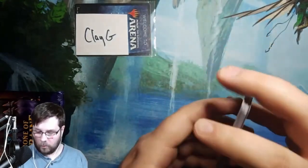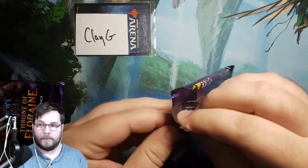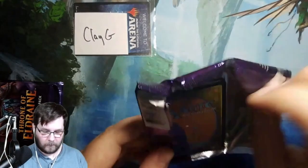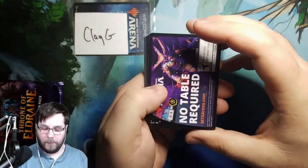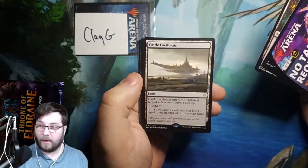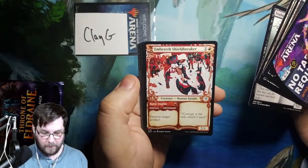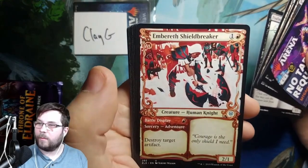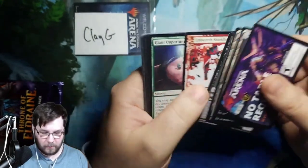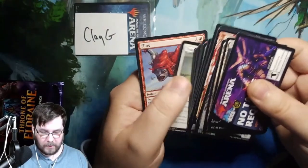Very flavorful set in the fairytale world. Another ad card — boo. Swamp. Castle Locthwain — that's a decent hit. Battlemire Knight. Showcase Embereth Shieldbreaker — I don't think I've seen this one before. That's some cool artwork. Giant Opportunity, followed up by your commons.